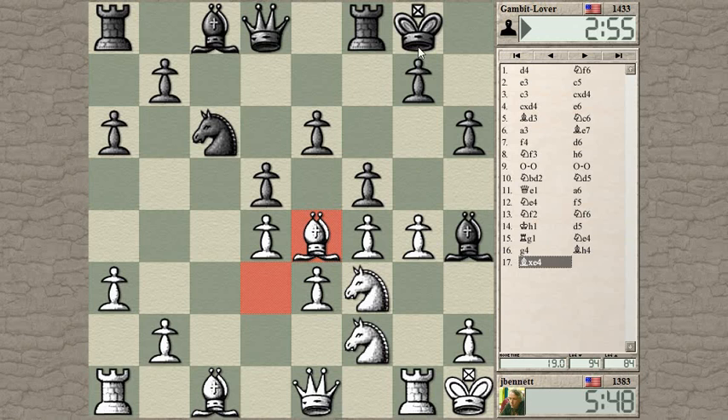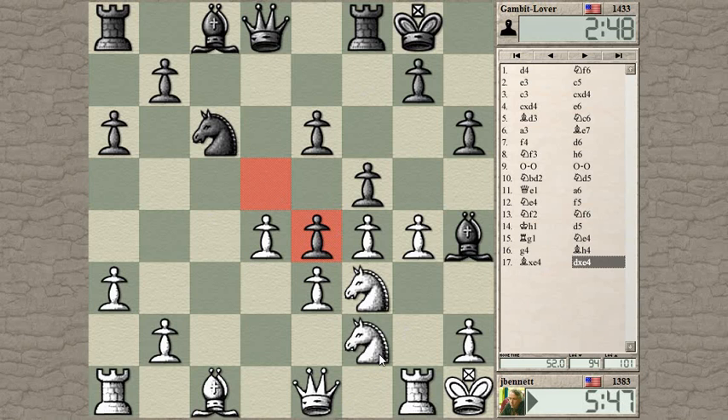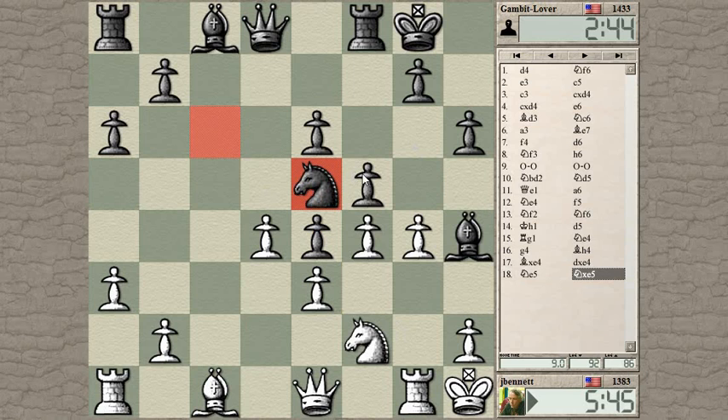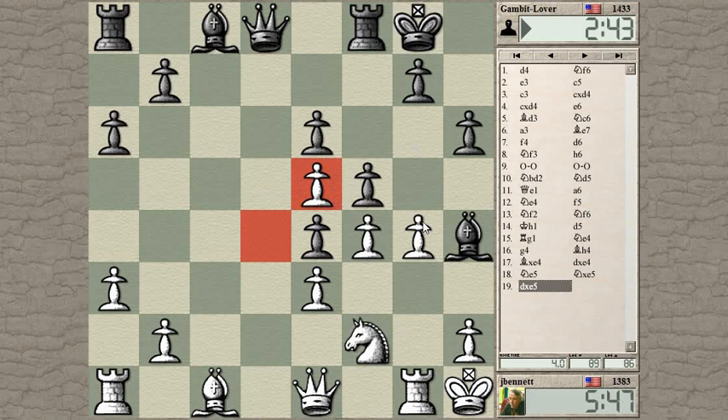He might throw in bishop takes on f2, but I was expecting d-takes — that keeps his pawns nearest his king, giving some counter-pressure against my advances. Things are looking a bit airy on the queenside now, things have opened up, and he's got the bishop pair. That's something I should consider.